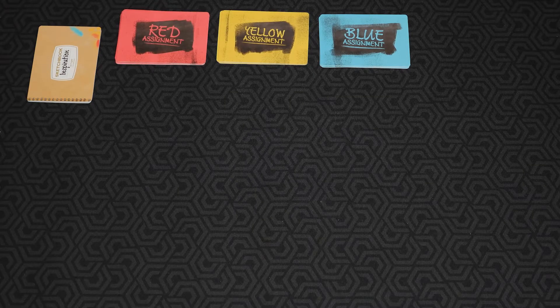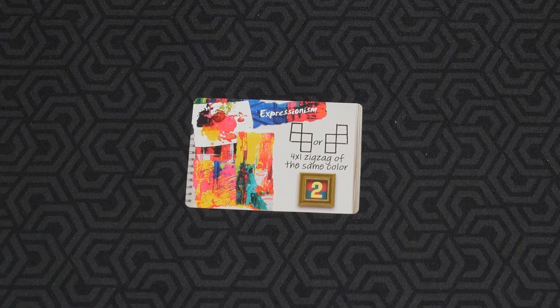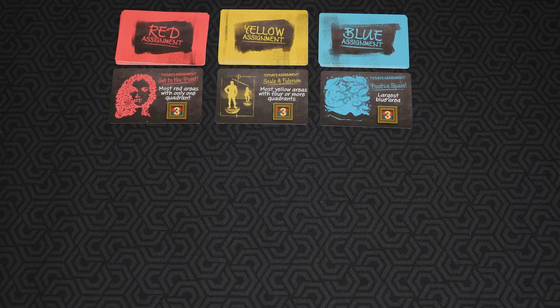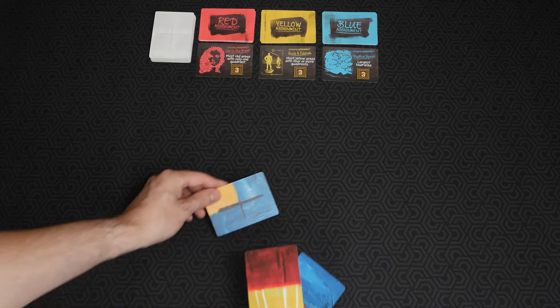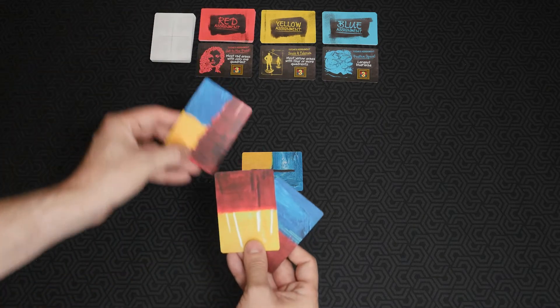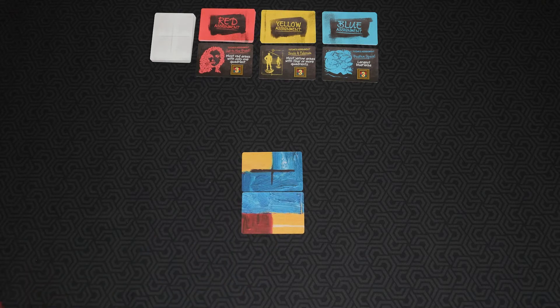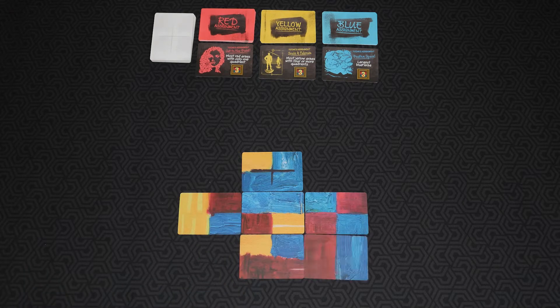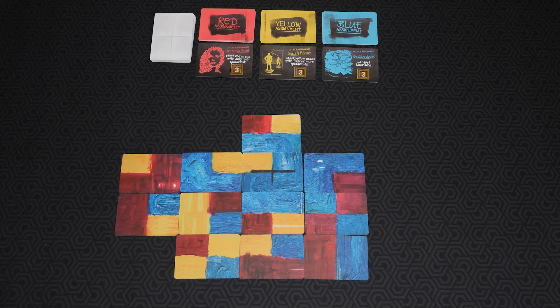At the start of each round, each player draws an inspiration card. This is a private objective with a pattern. Whenever you complete this pattern, you may reveal this card at the end of a round to claim its points. In round one, you'll draw and lay out one assignment card of each color. This is how you'll score at the end of the round. Then you'll take turns placing a card and drawing a card. You must place all cards in the same orientation.